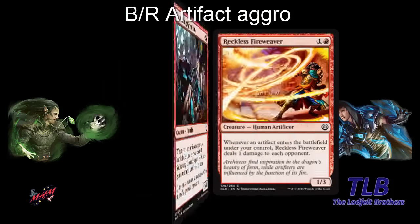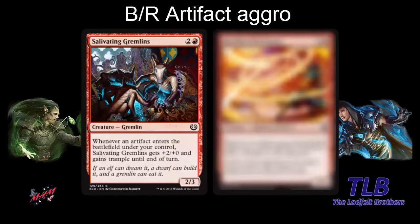In red we have Salivating Gremlins — three mana, a 2-3. When an artifact enters the battlefield, it gets plus two, plus two and trample. So playing artifacts gives you a bonus. If you fabricate twice, it gets plus four, plus two and trample.